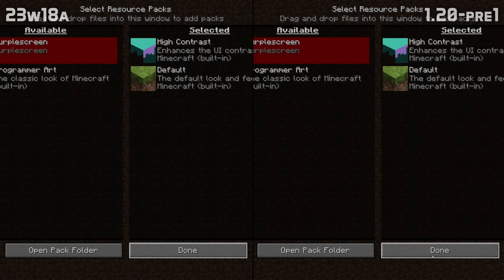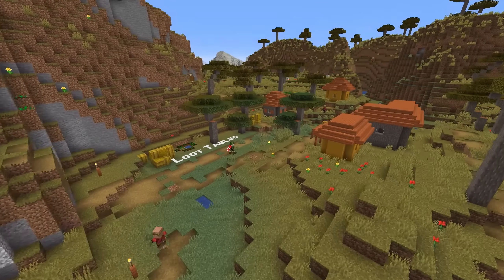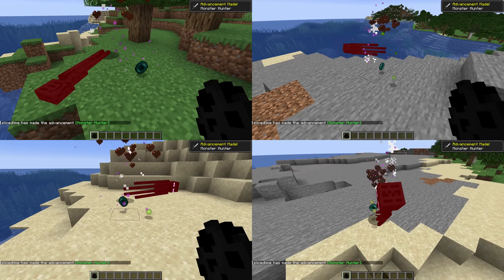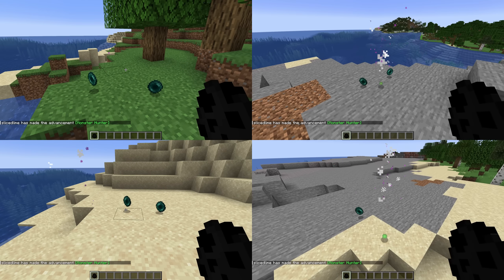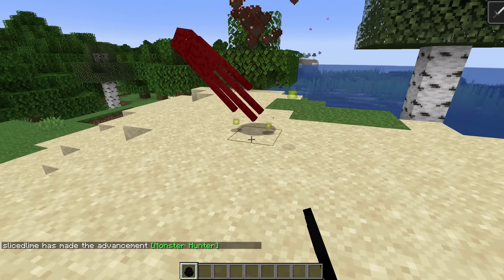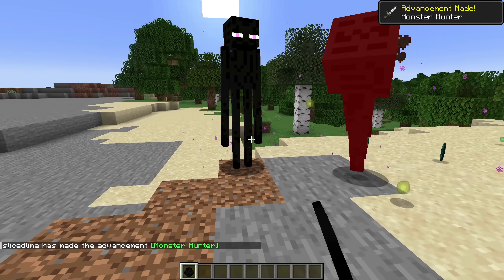Let's move on to visual news. The block breaking animation is no longer off by one frame for the player breaking the block. Sprinting particles are now the right ones when sprinting on the edge of a block. In user interface news, a whole lot of minor grammar fixes have been made to various text strings. The options background now matches the dirt texture and menu text now renders properly when the logo screen fades.